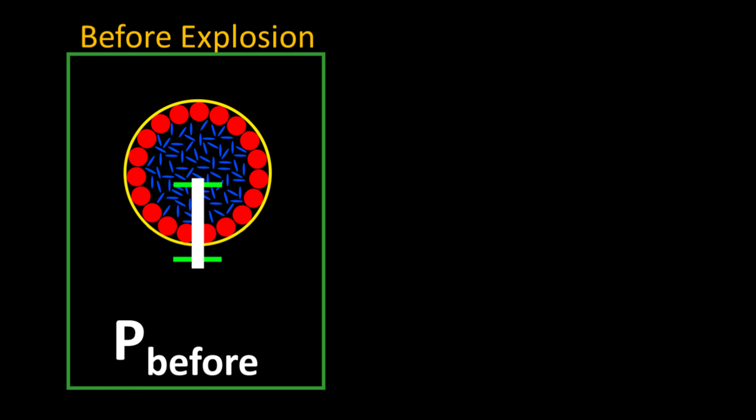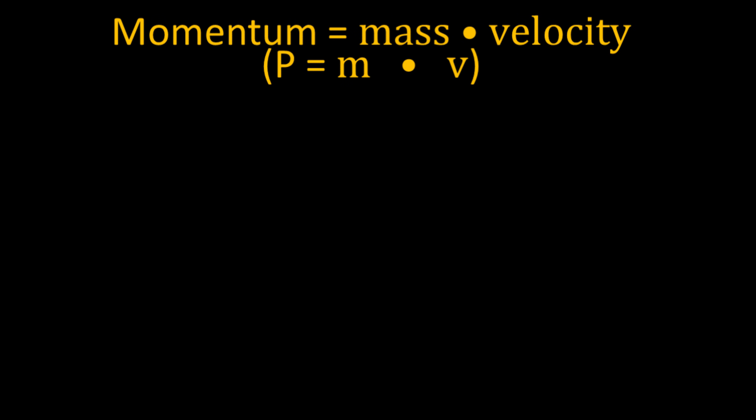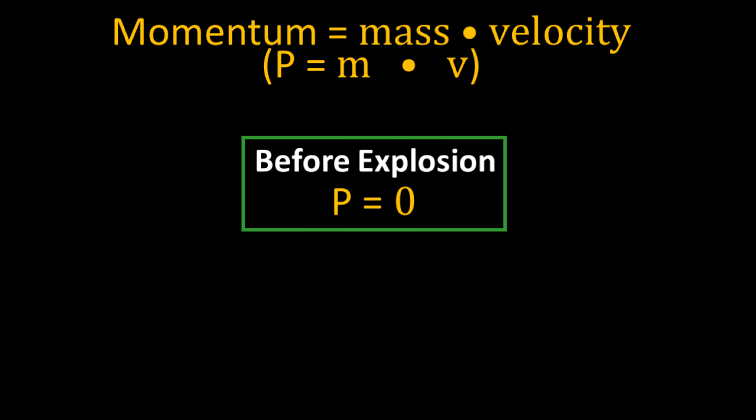Isn't an explosion a chaotic, violent destruction of the firework? How does that make a nice, symmetrical pattern? The law of conservation of momentum implies the momentum before the explosion must equal the momentum after the explosion in a closed system. Momentum is mass times velocity, and before the explosion, nothing is moving, which means velocity is zero, so your momentum is zero.